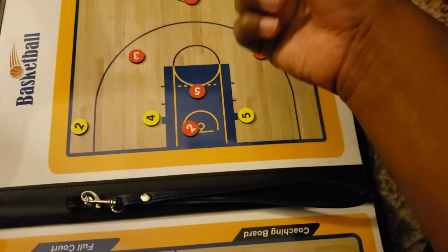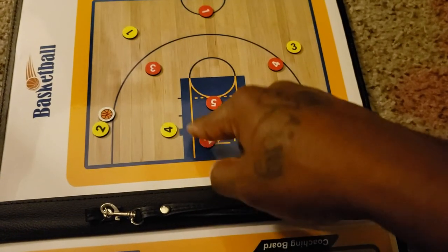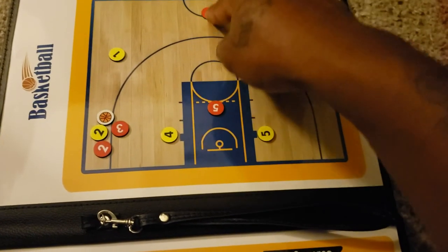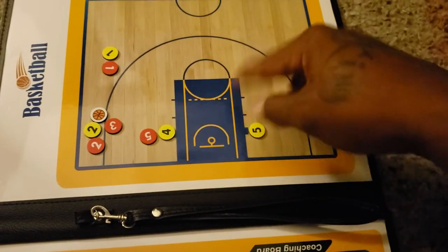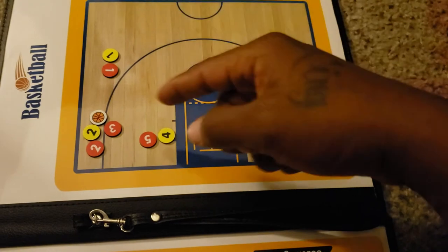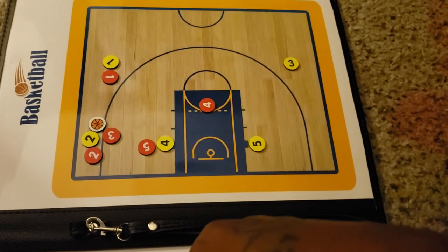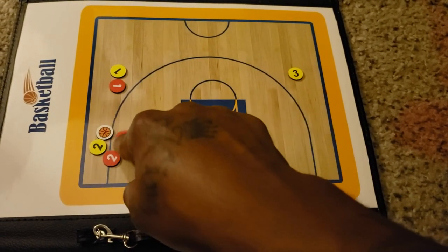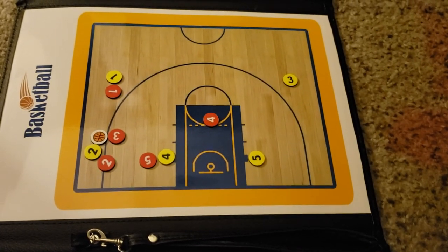Now let's do the other corner. Say the ball gets into the left corner — the two man and the three man trap because that's their zones. The one man denies the pass since the ball is at the bottom of the court. The five man denies the pass as well. The four man — when the ball is in the opposite corner from his side — goes to the middle right below the free throw line, watching both weak-side players so he can cut off any pass thrown to either of them.